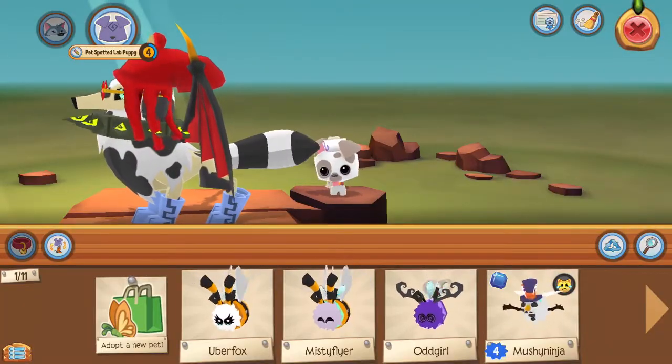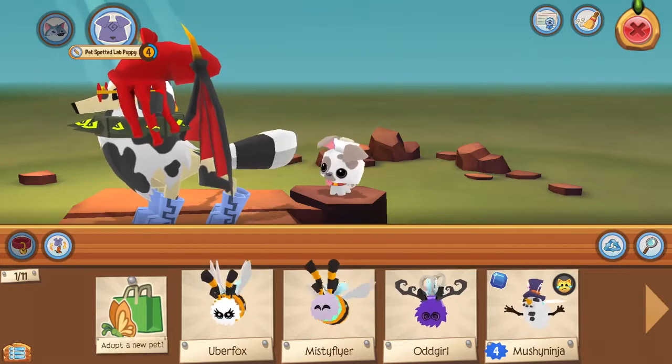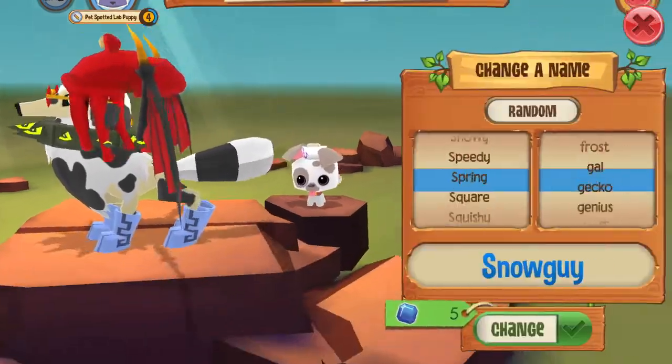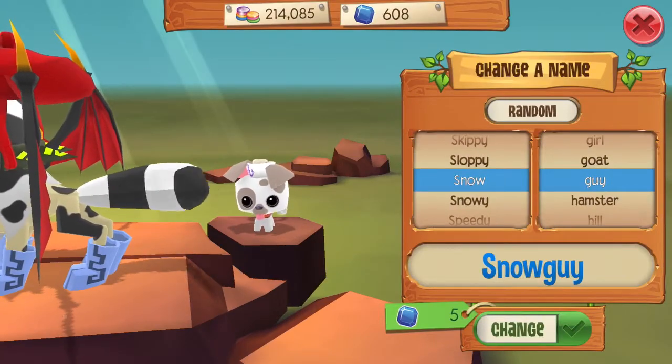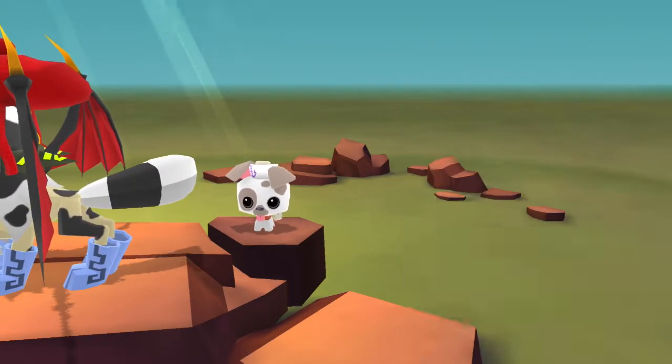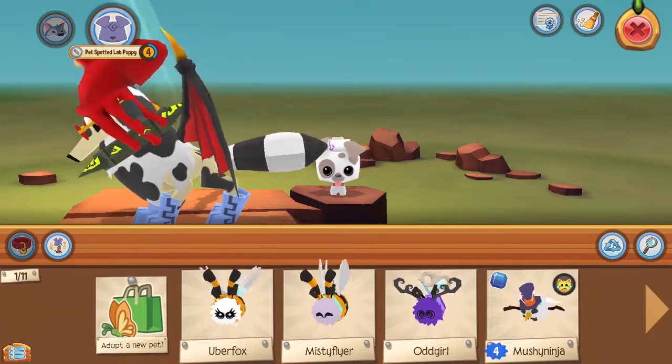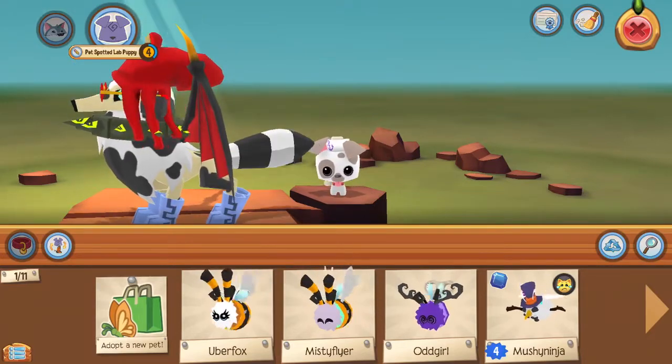It is called the spotted lab puppy. And you can name it — oh wait, I can change the name. I'm gonna keep it as spotted lab puppy for now, because why not? It's Animal Jam, it's a free country.